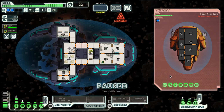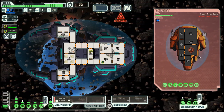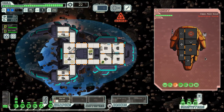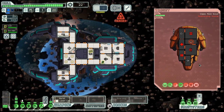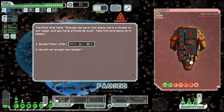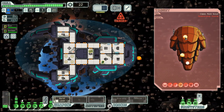On the plus side we do have two shields, so it should not be too big of a problem here, even in this asteroid field. Their weapons are down, their shields are down — pretty much all essential systems are down and we will not accept surrender. And they are gone!